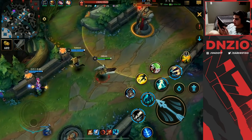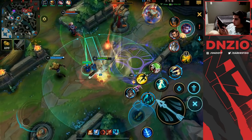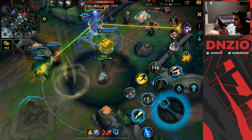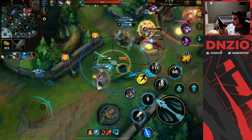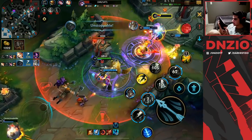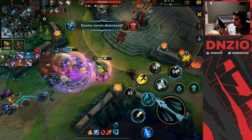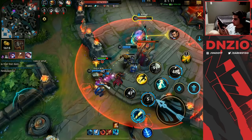We always want to stay behind our tank, which is Nasus here. I missed my root — I'm using Heal for the speed boost, still focusing targets. Vayne is caught — this is going to be a huge ult! That ultimate was so huge. We're dodging the Kennen ult — oh my god, this is insane damage! Let's not die to turret. We can heal up our team too — I'm literally so strong right now.